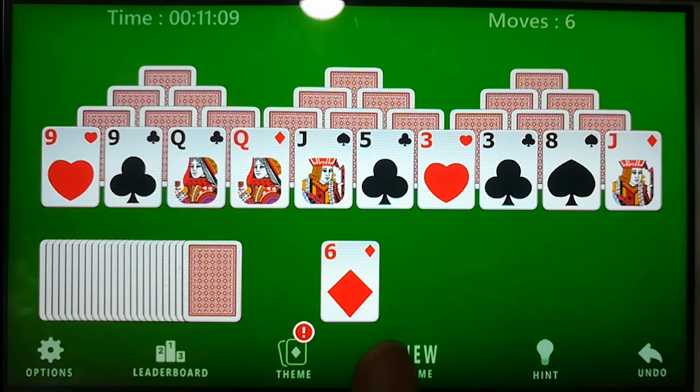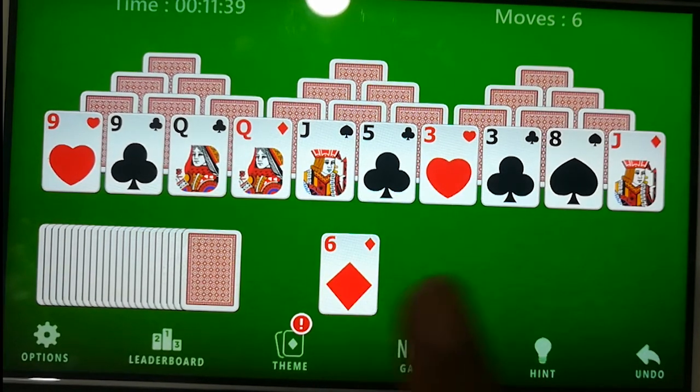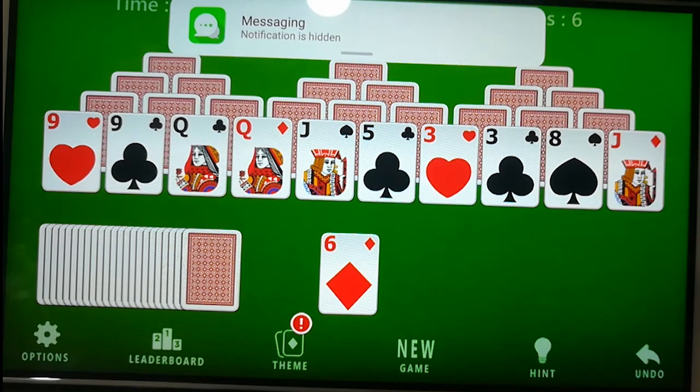We should click on the card that is adjacent to the card in the base pile. For example, as you can see the base pile has card number six, so we have to click on the card that has a number adjacent to six — that will be five or seven. As we got card five in the tableau, let's click on it.